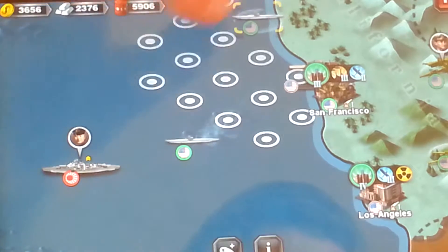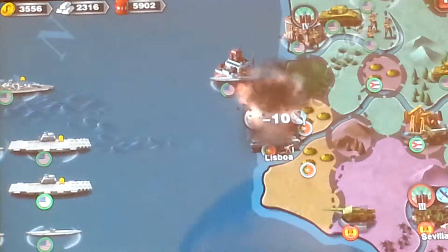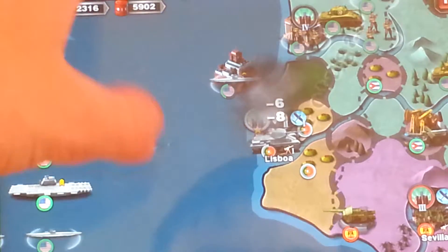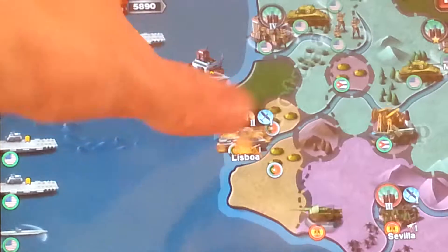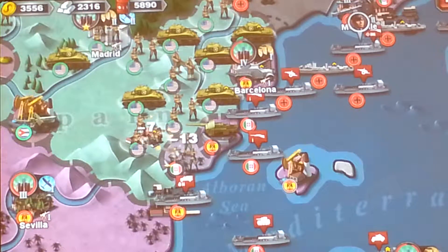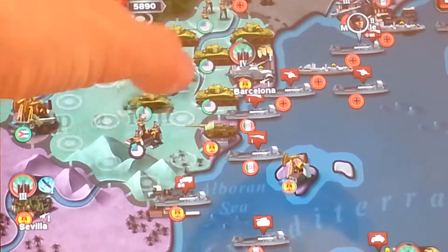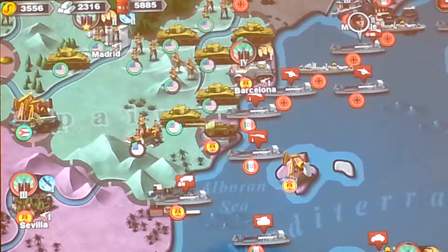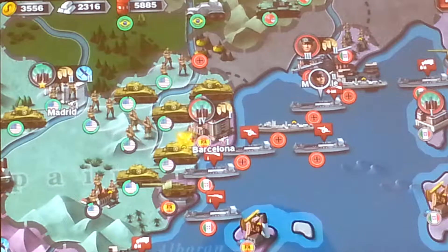This would be a good time to take out a battleship commander, so we're going to do that. Facing three submarines at the same time. Continue our bombing of Portugal — they won't be able to hold out for very much longer. Go over here to Barcelona — holy crap, the Italians are not happy at all. Barcelona's defenses have been weakened greatly.